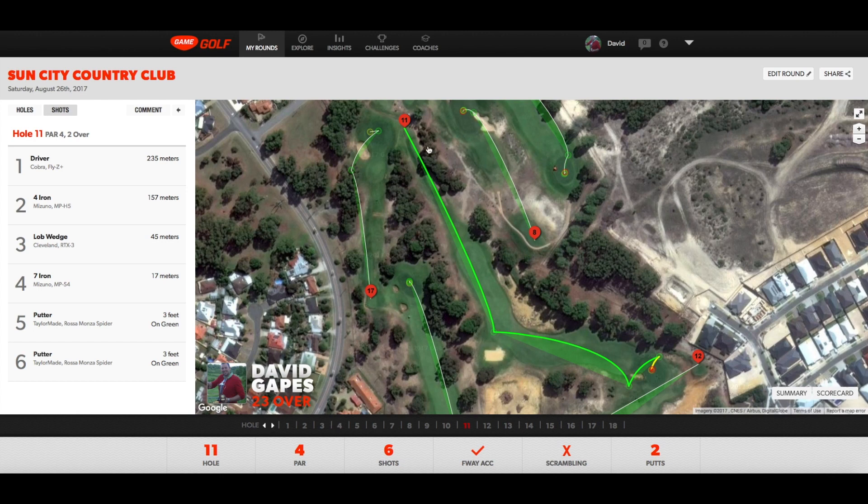On to eleven, stroke index two on the course. Hit a good drive — not particularly long but all these shots were back into the wind. So I had a long way out, hit a four iron but didn't get it great, leaving myself an awkward chip over the bunker with the pin tucked in. Had a couple of attempts — landed it too far past the green — but then hit a nice seven iron chip back and a couple of putts. So it was a double bogey, though I did have two shots so it was still two Stableford points.